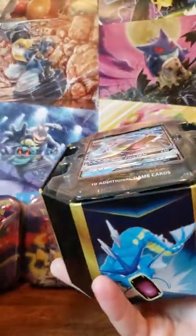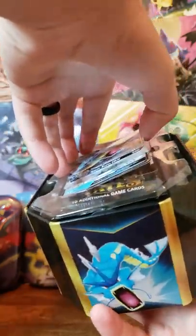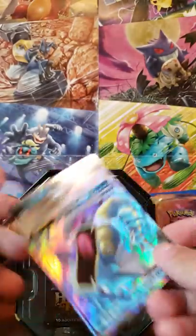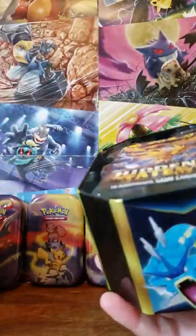This is going to be the third time I've opened Tins. The other two videos are on the channel as well. Currently, I'm waiting for my Elite Trainer Boxes to come in that I pre-ordered from GameStop — they're taking slightly longer. I know the Elite Trainer Boxes have already been released, so I'm really excited for that to come in too, and there'll be a video on that as well. But for now, let's get into these packs.